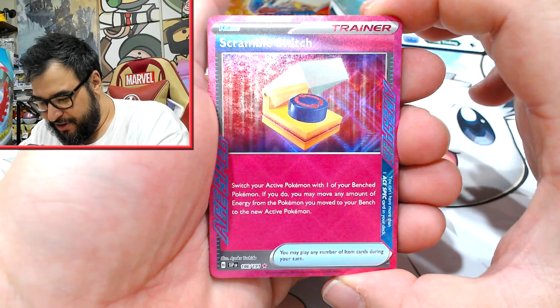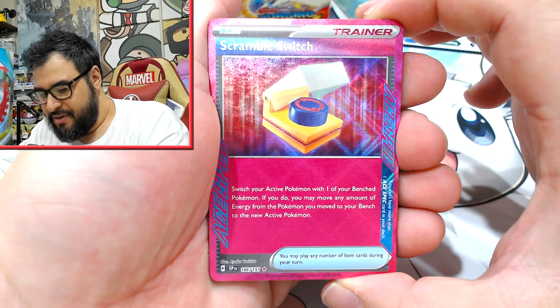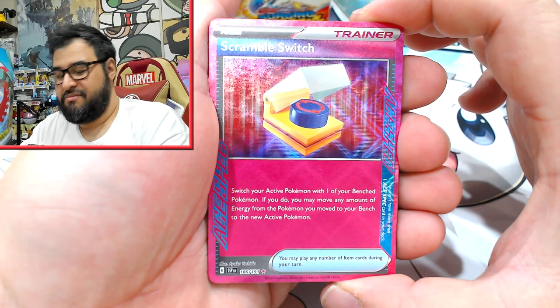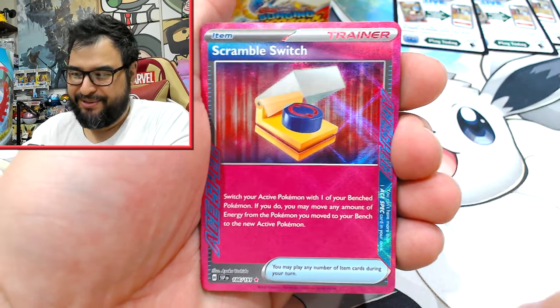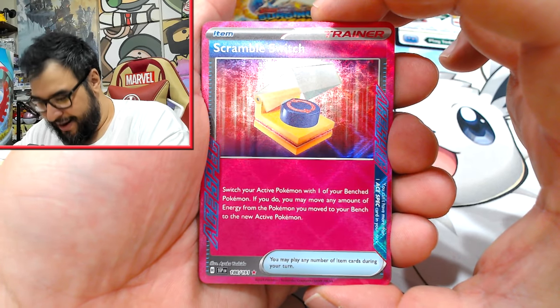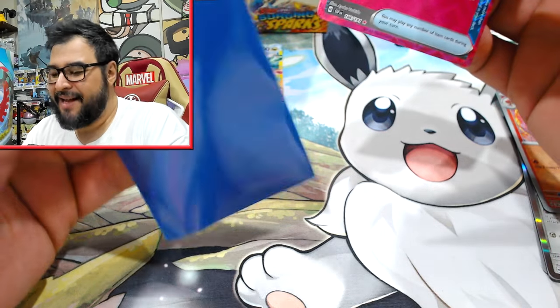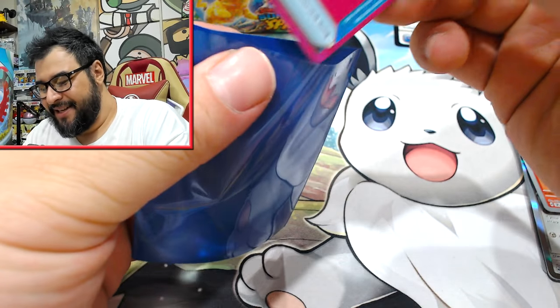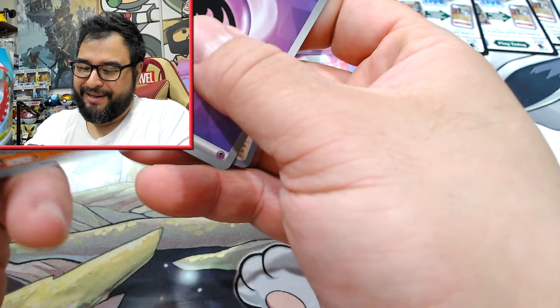'Scramble Switch — switch your Active Pokémon with one of your Bench Pokémon. If you do, you may remove any amount of energy from that Pokémon.' Wow! So I guess switching in and out between Dragapults or Terapagoses or anything — that's pretty cool. That's not a bad A-spec at all. I feel like that's going to find some use, that's definitely going to see play.